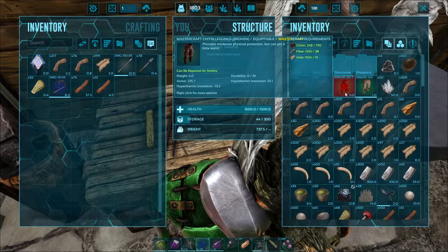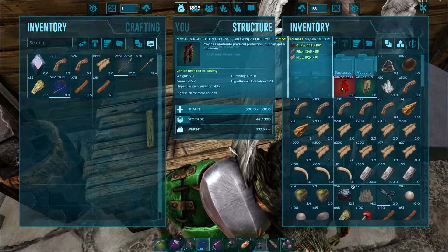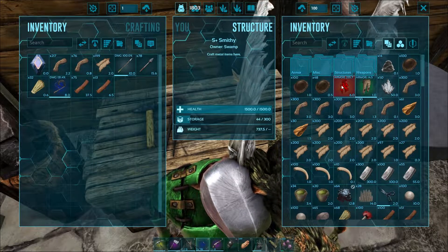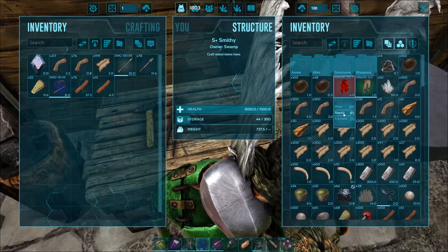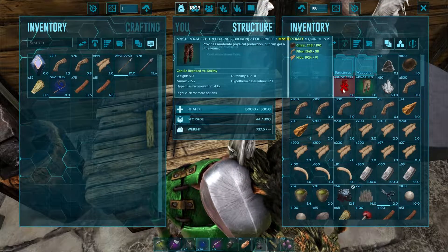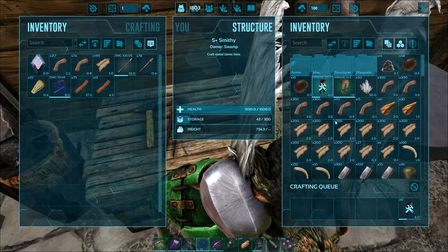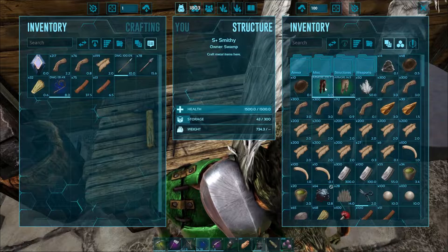Now let's go back into the smithy and we can repair our mastercraft kite shield and armor — some super stuff here. We're gonna need a whole bunch of materials. It's the same process in the smithy as it is in your inventory. You may have to actually learn the engram, but it should show up down here. We hit repair, use that toggle tooltips button again to see what we need, and then we repair.